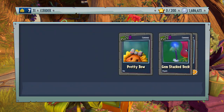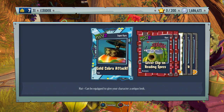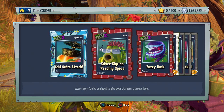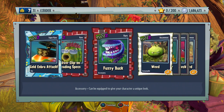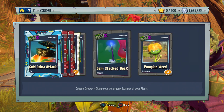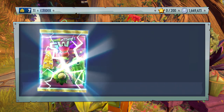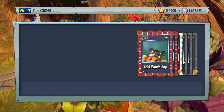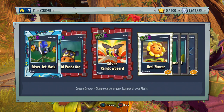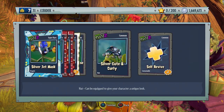Glad we're getting some super rares in there — hopefully sooner or later we'll get a legendary. We get the gold cobra attack, which is also super rare. The silver clip-on reading specs — she looks so annoying, like you're intruding on her reading time. Fuzzy buck, weed pretty bow, gem stacked deck — there's also gems, so there's silver, gold, diamond, and gem. Pumpkin weed — still a lot of those kinds of things to unlock. Now we're starting to get close to that 500,000. Silver jet mask, gold panda cup, silver rainbow beard, heel flower, diamond birdhouse distractors, silver cute and curly, and self revive.